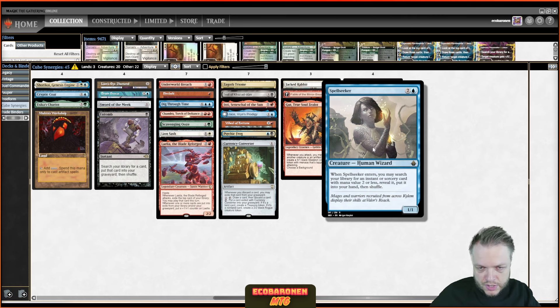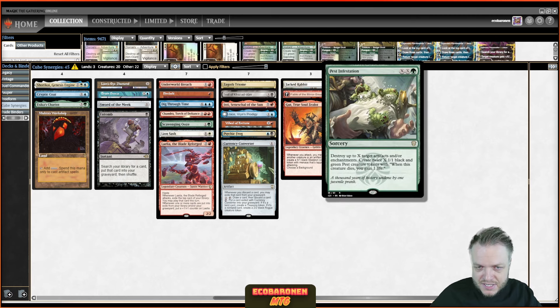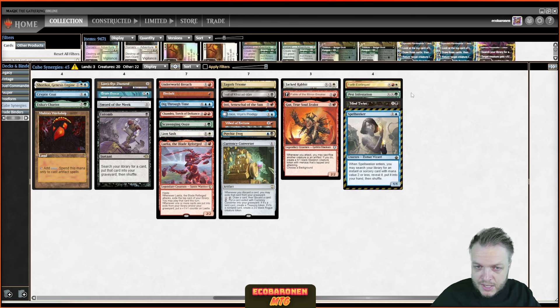Last up is Spell Seeker. Everybody knows it's great with Ancestral Recall, Time Walk, Flash, and reanimation cards like Entomb. But it's also good with secretly cheap cards — cards cheap to cast but expensive on the stack. Mind Twist is a great example: you don't think of it as a one-mana card, but Spell Seeker sees it that way. Same with Pest Infestation and Forth Eorlingas. So you can double down on blue power or reanimation, but also set up a one-two punch: Spell Seeker into Mind Twist to strip the opponent's hand, Spell Seeker into Pest Infestation to clear their board, or Spell Seeker into Forth Eorlingas for a bunch of damage and becoming the Monarch.